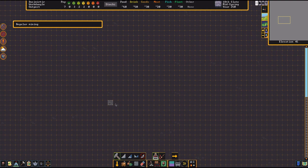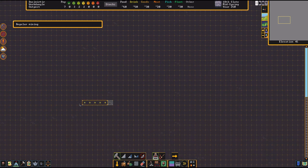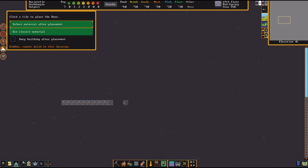Put a door down, then no other way in. This is going to be an expanded area that you'll design, but keep in mind that you want good supply flow between spaces — you're going to want to have workshops near some other things.